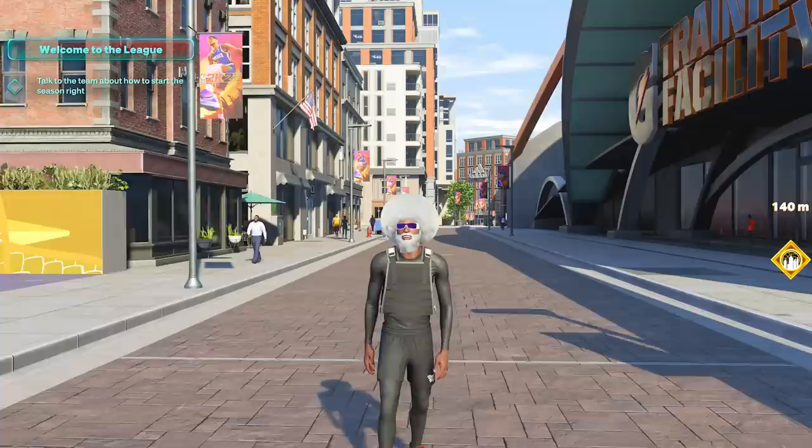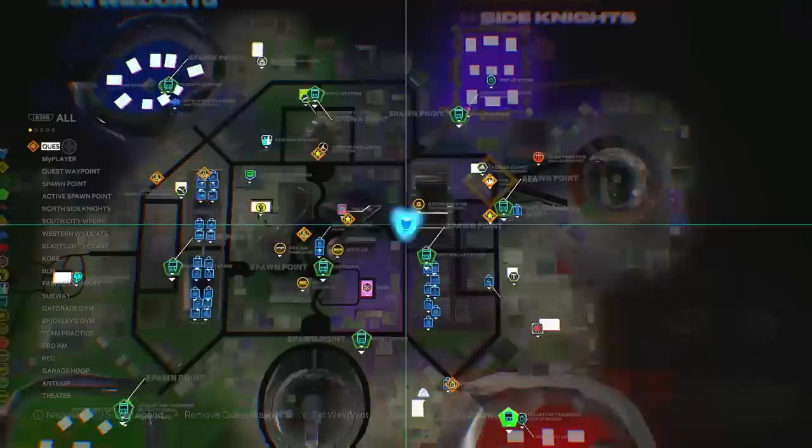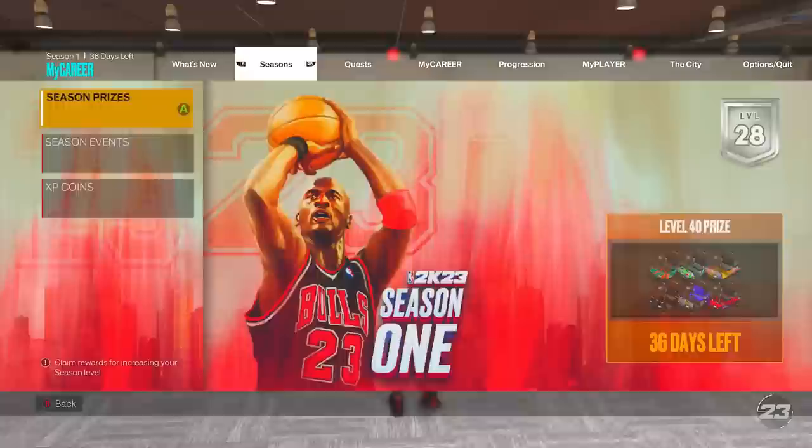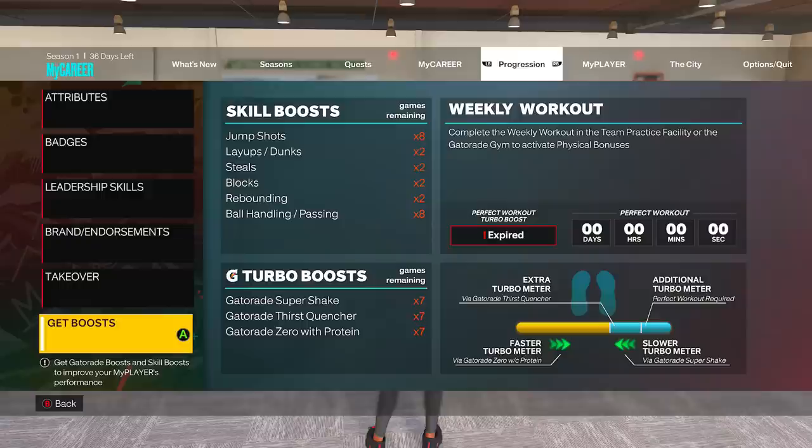Last year you might have been able to get away without having your Gym Rat and the extra Gatorade, but you need it this year. Go right here to the Gatorade Training Facility — current gen players know where it is. Walk in, go to your progression, and on the right it will say your weekly workout is expired. Your perfect workout turbo boost gives you that much more stamina this year — it is huge.